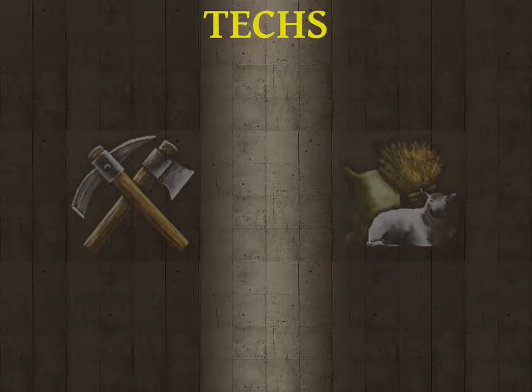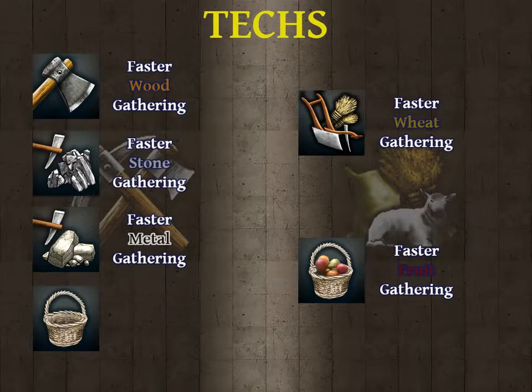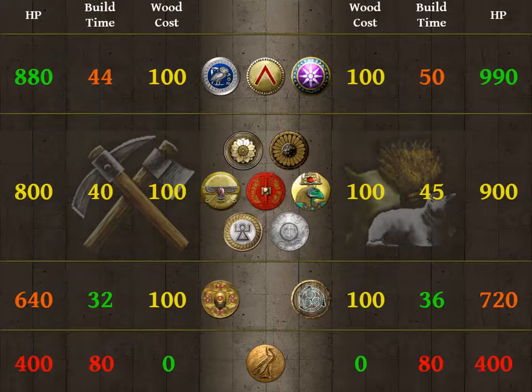Sure they can save some walking distance, but wait — there's more: making workers gather faster, or making them carry more. And like the house, here are the cost and build times for each faction. How do you feel that these ones give some extra population?